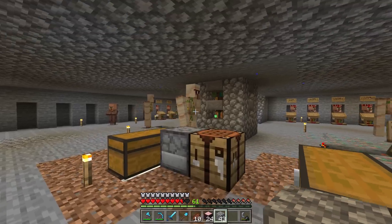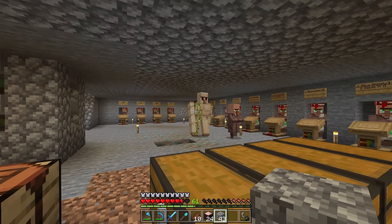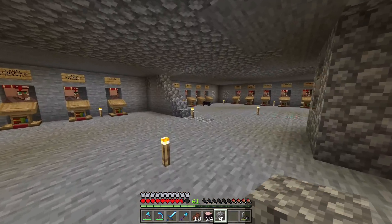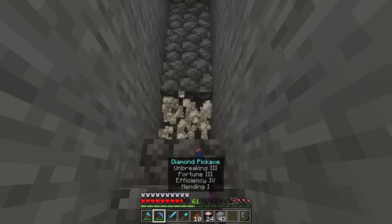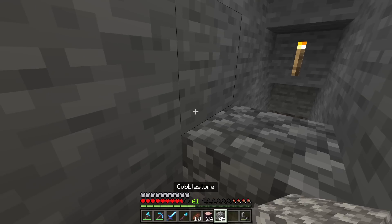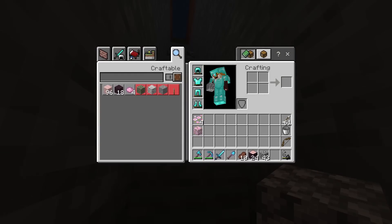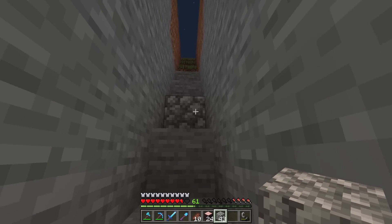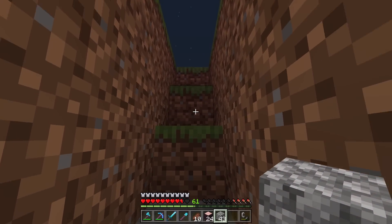So I guess — oh, and we got Iron Golem spawnings as well. I am going to farm these guys, but for now I'm just going to let them roam. So I want to go — I've got 61 levels. We're going to go and enchant our armor before we try to add books to them. I'm just going to throw some regular old enchants on these, see what we get, and then we'll run back over here and add everything that we're missing.